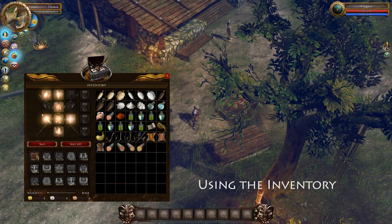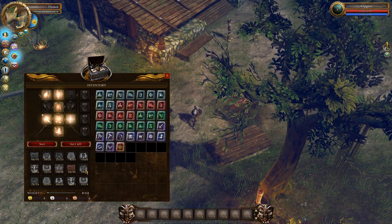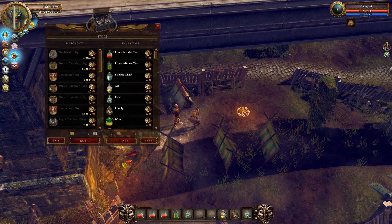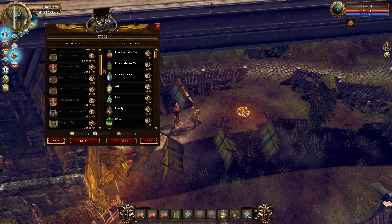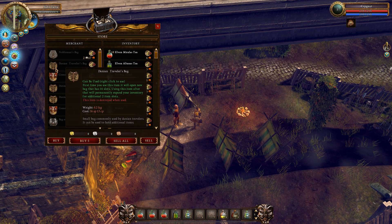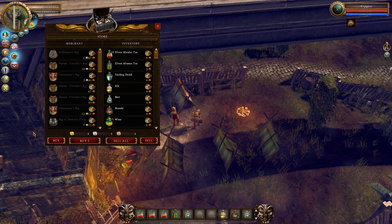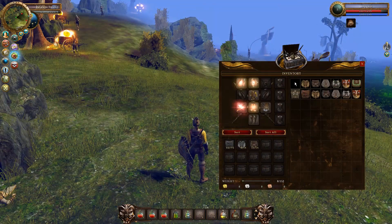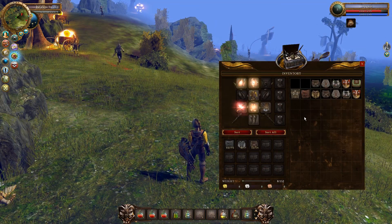During your adventures in Wave of Darkness you will stumble upon a lot of items — and when I say a lot, I do really mean a lot. In the beginning of the game you won't have much room in your inventory, so you will need to visit a merchant in order to sell some of the items you have found. But there is good news: you can expand your inventory with bags. Just visit the merchant and purchase one of the bags he sells. When you put a bag in your inventory, select it and right-click on it, which will destroy the bag and expand your inventory.